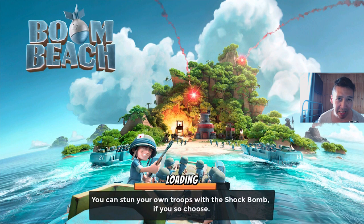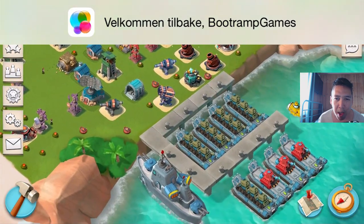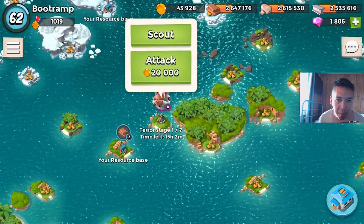Hey, what's going on guys, this is Boot Tram playing Boom Beach with Dr. Terror here. I'm gonna be guiding you through how to defeat his base from stage 1 to stage 7, and I'm gonna be using my favorite combo: scorches and tanks. Basically what you see is five boats of tanks and three boats of scorches.